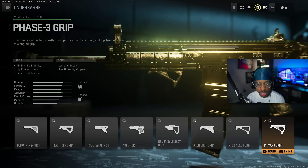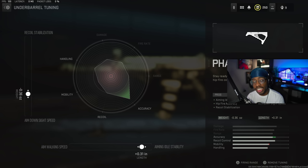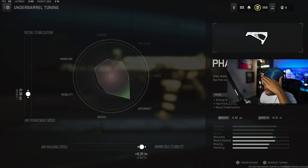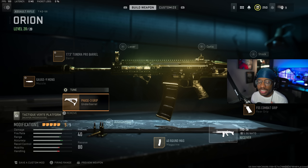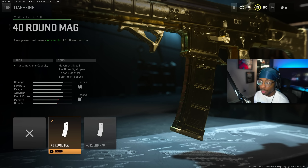For the underbarrel, we have the Phase-3 Grip, which gives you aiming idle stability, hip fire accuracy, and recoil stabilization. For the tuning, ADS speed all the way down at negative 0.36 and aiming idle stability at plus 0.31 — an amazing underbarrel, probably one of the best setups right now.